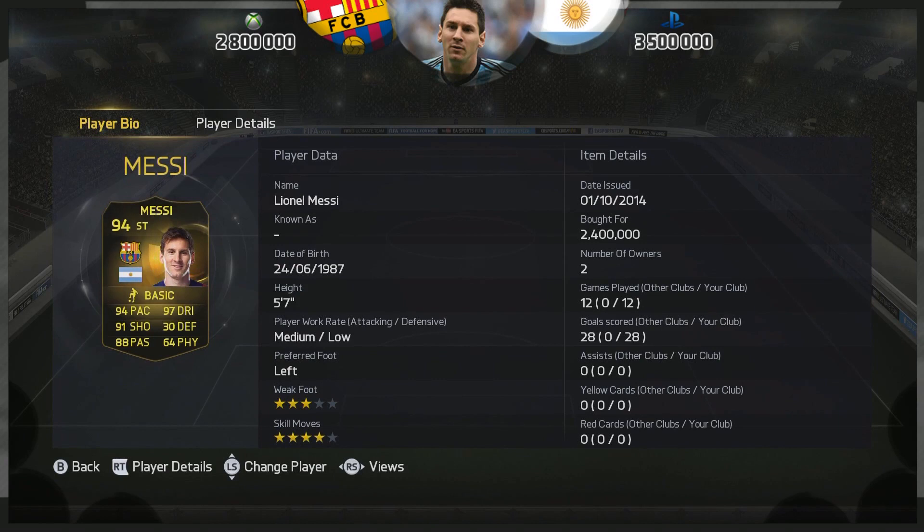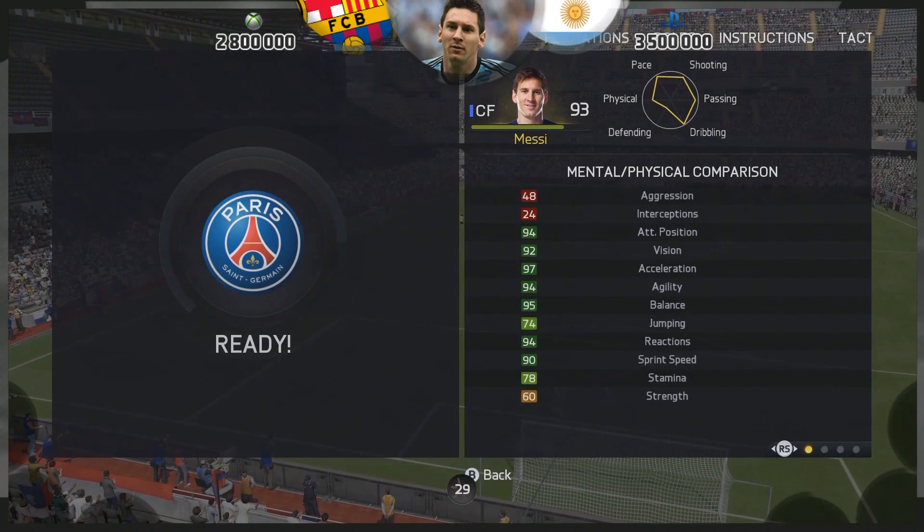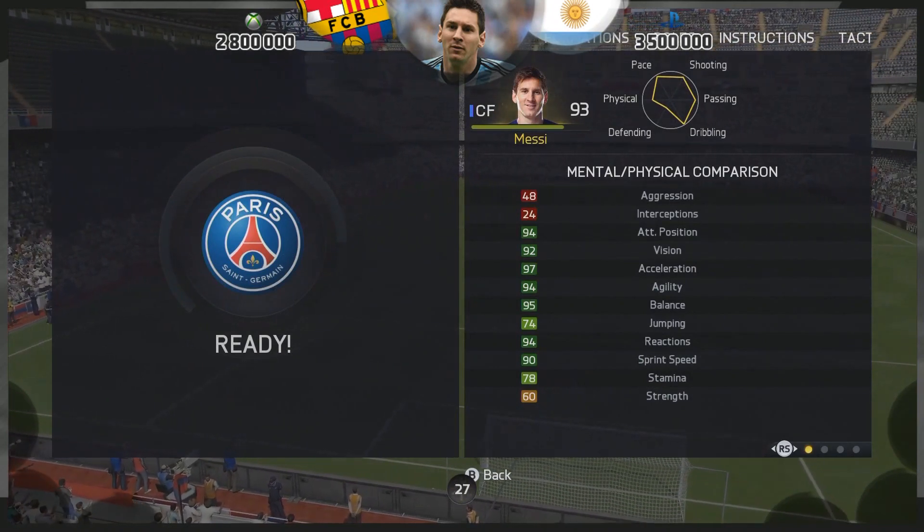He's costing 2.8 million on Xbox and 3.5 million on PlayStation. He's got a four-star skill move, a three-star weak foot, and medium to low work rates. In terms of stats — fan bloody tastic.